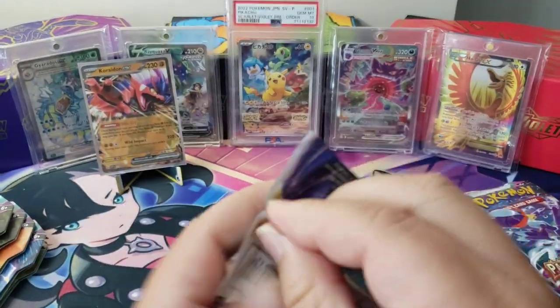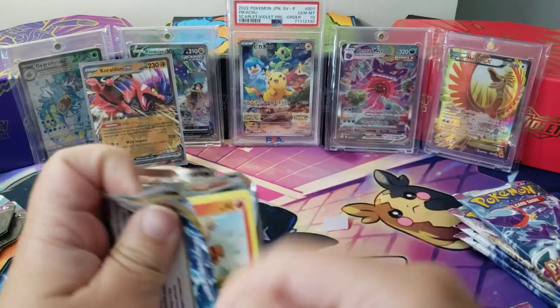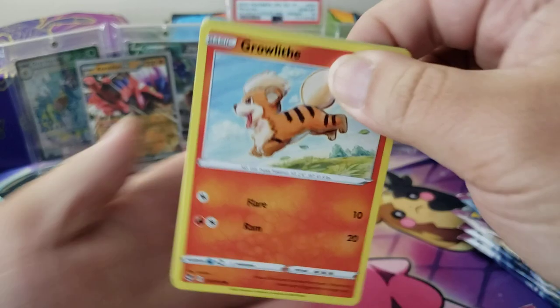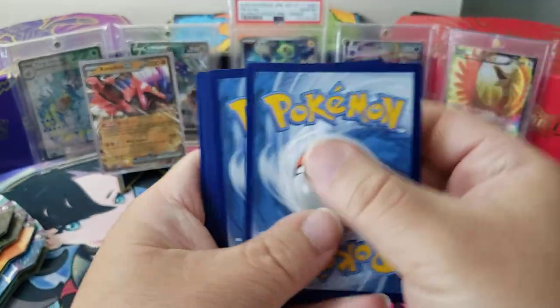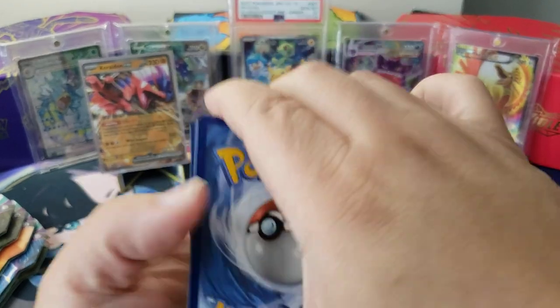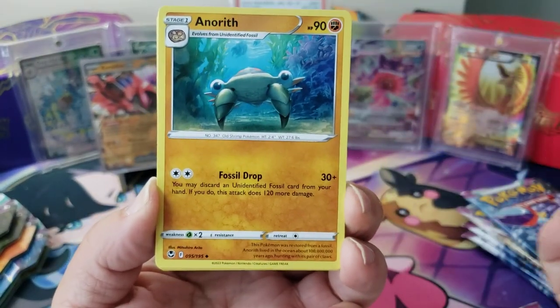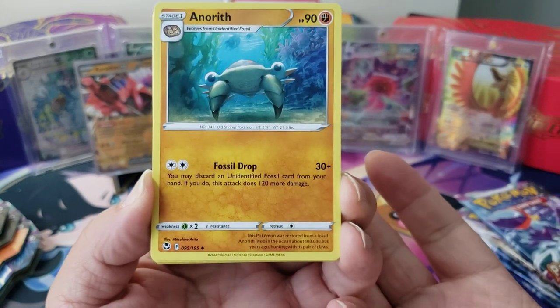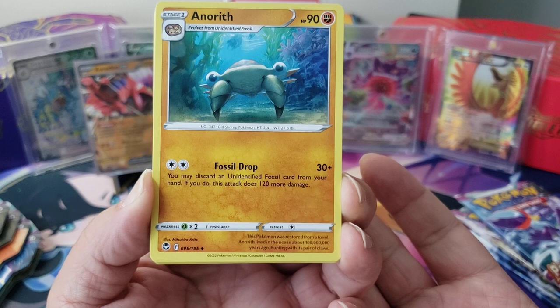Silver Tempest — alright, so nothing rare in the first pack, that's alright. Hope everybody's having a great day. I do not have to work today which is great because work has been really bad. Let's go, come on, make me happy — let's get some good stuff!